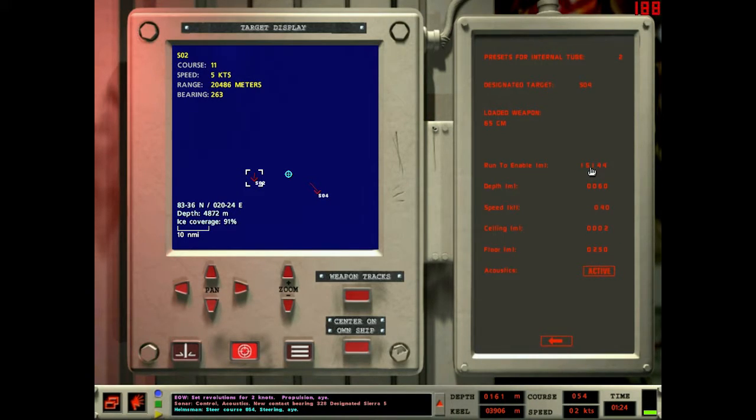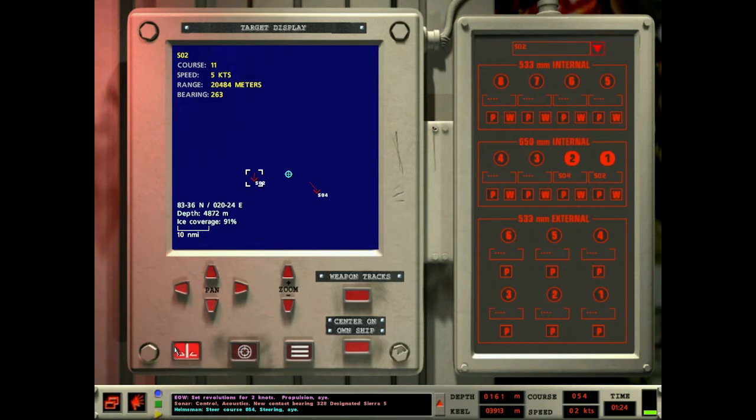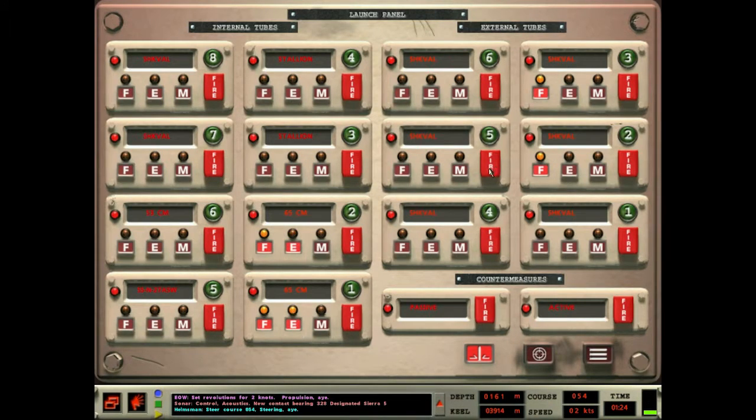For Sierra 4's preset maybe 13,000 yards — it's coming right for us. Speed 50. Ceiling — as deep as you can go. 910 meters is as deep as it goes. Alright, let's equalize these bad boys and open them up.